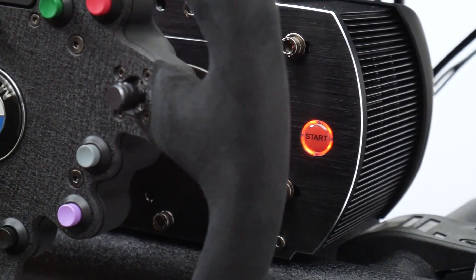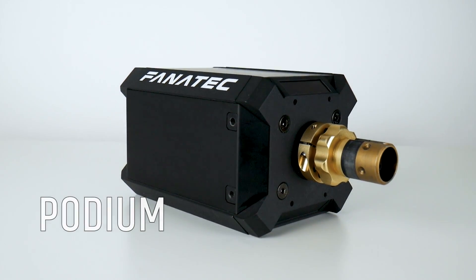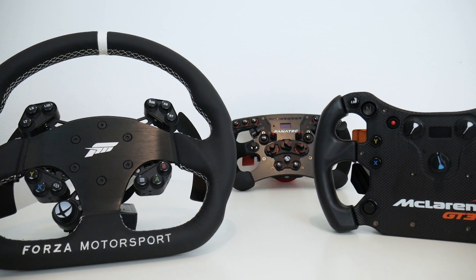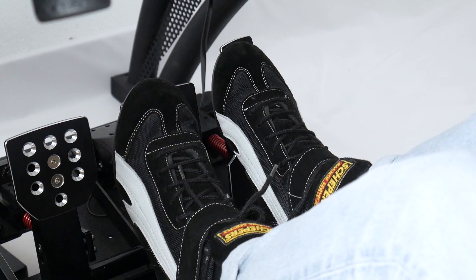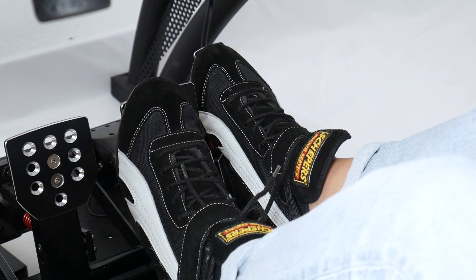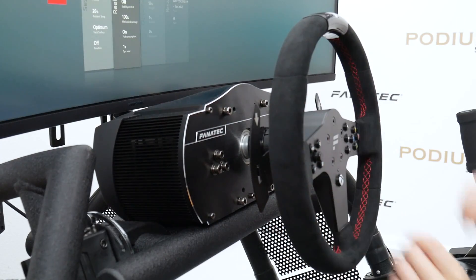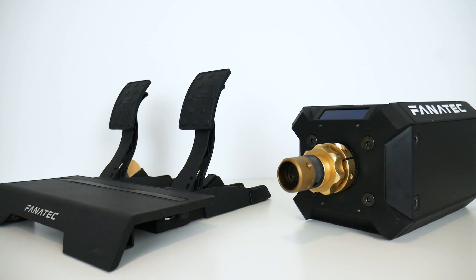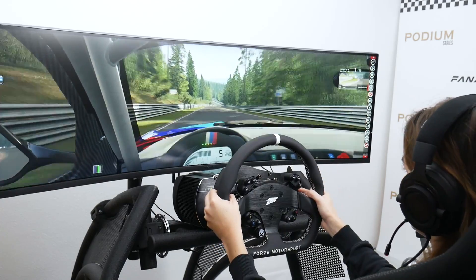Starting off with PC, all the products we're currently selling are by default working on PC. So you can mix up products from different product lines: the CSL, the ClubSport, and the Podium series. These product lines include wheelbases, steering wheels, and pedals at different levels of price and performance. All products are compatible with each other, so you can mix up, for example, CSL pedals with a Podium wheelbase. This makes upgrading easy — you only have to buy the product you really need.